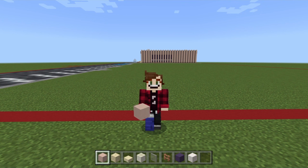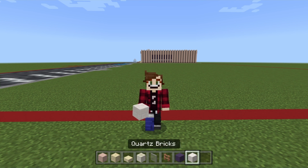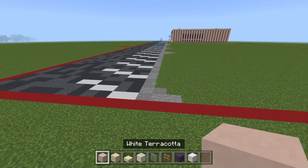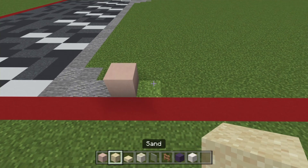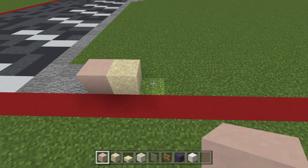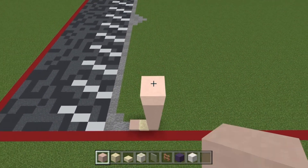Now we're going to crack on with the building itself. Grab some white terracotta, some sand, some smooth sandstone slabs, some bone blocks, some light grey stained glass panes, some jungle fences, some blue terracotta, and some quartz bricks. As you can see behind me, that is the wall we're going to be building right now. Take some white terracotta just here after the pathway, then place a sand block next to that one. We're going to build ourselves some white terracotta pillars up for 11 blocks in height.